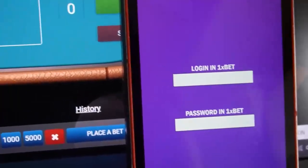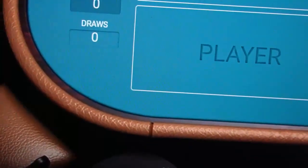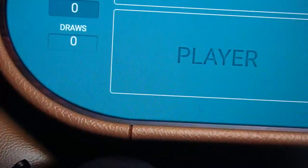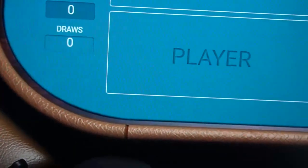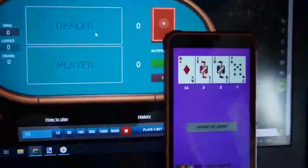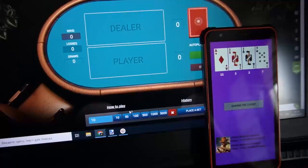Now I log in and enter my 1xBit account. The software connects to my game. You can see it now.